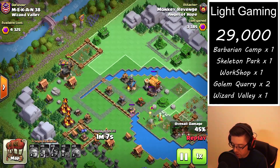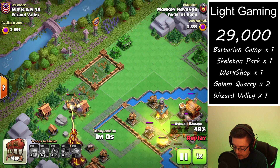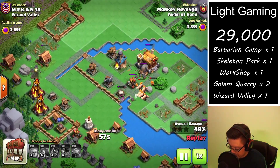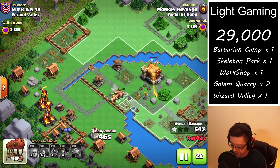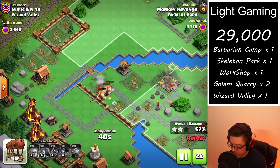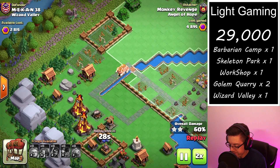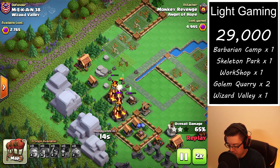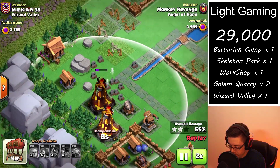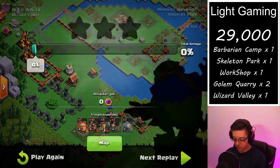We dropped the two rocket balloons on the air defense and it took out the giant cannon, then got the spear thrower as well as the other giant cannon — a massive amount of value from those few troop spaces. Now we just have a couple of super wizards and a few giants, all pretty low health. It's nice when there are trash buildings so the super wizards stop to take them out and let the giants get out in front. We didn't quite have enough power to get through that inferno, but some ground skeletons got a couple more trash buildings. We're able to get almost 5,000 from that attack.